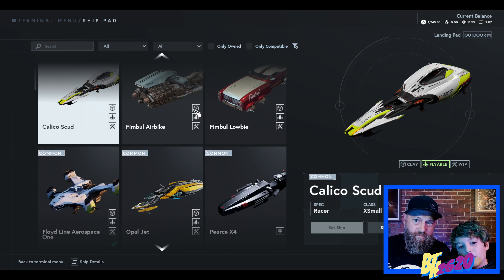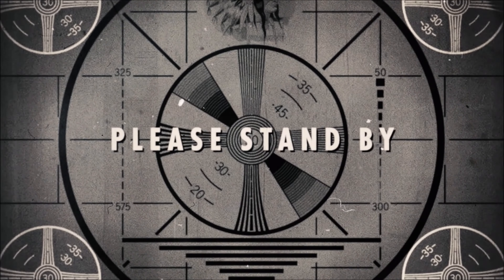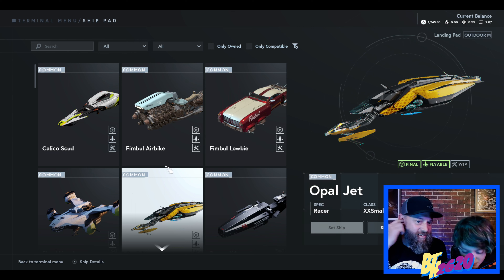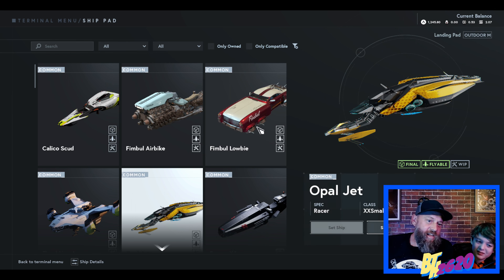Did I log into the wrong wallet? Hopefully not. Basically what happened, we think, is that Dad has all of his ships in Sage Labs. And we don't know how to take them out, so we're just gonna do what we do - apparently it's hard. We're just gonna test fly stuff.